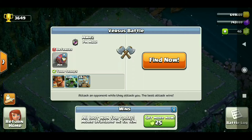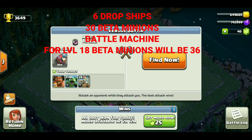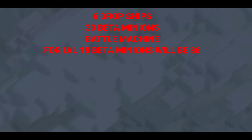उसी air strategy को continue करते हुए हमने builder base में भी air strategy यूज करने का decide किया है। तो अब मैं बताता हूँ builder base की air strategy। यहाँ पे मैंने यूज किये 6 battleships (drop ships), 30 beta minions और battle machine। अभी मेरे beta minions और drop ships दोनो level 16 के हैं। अगर level 18 के होगे तो drop ship का damage बढ़ेगा और beta minions के 2 troops बढ़ जाएंगे।